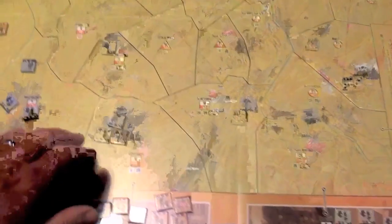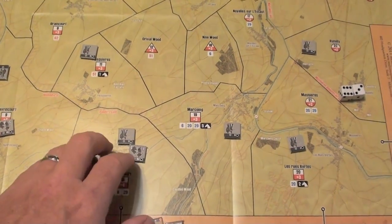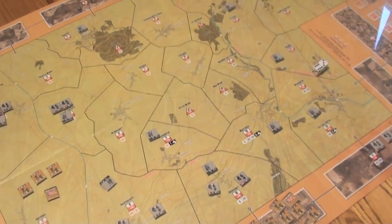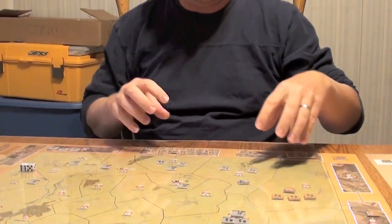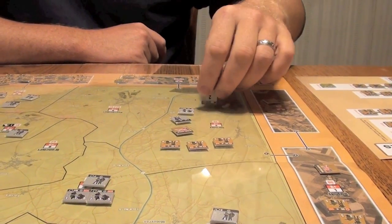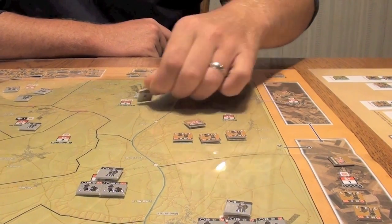On each impulse you basically activate an area. For example on the German's impulse, he activates units in an area — they can move to adjacent areas or attack if in the same area. This game is easy if you've already played other area impulse games. When units are in a contested area — meaning multiple units from both sides — it's marked with a British or German marker. After fighting or taking casualties, you flip units over; you take a certain amount of casualty points by flipping units or killing fresh units.